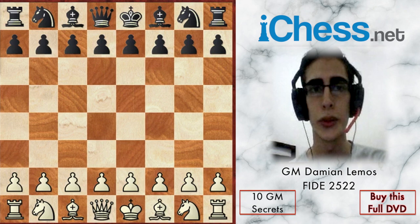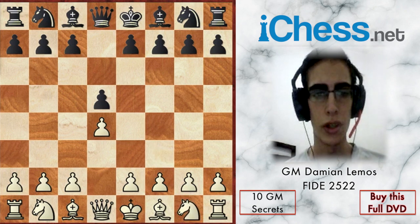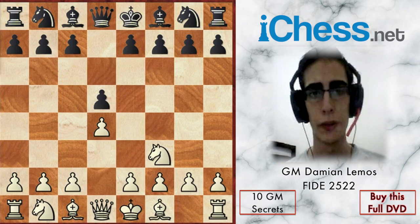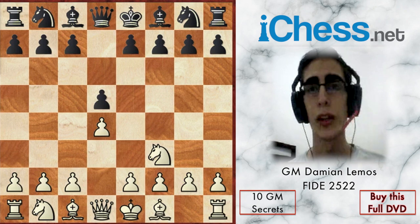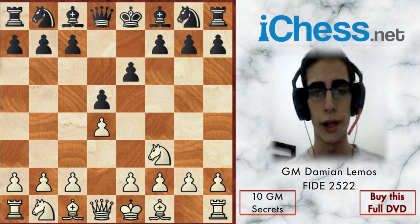We'll start this introduction with Capablanca against Spielmann. So d4, d5, here Capablanca plays Knight f3. We know the main move is c4, which is the Queen's Gambit, and after Nf3 we can play c4 later. Maybe this Nf3 move is flexible, but I feel we have to play c4 if we want to fight for the advantage.